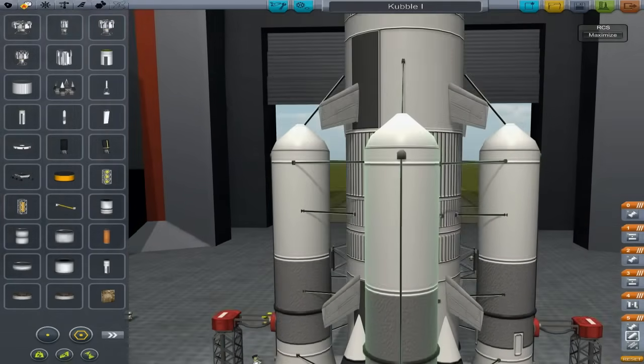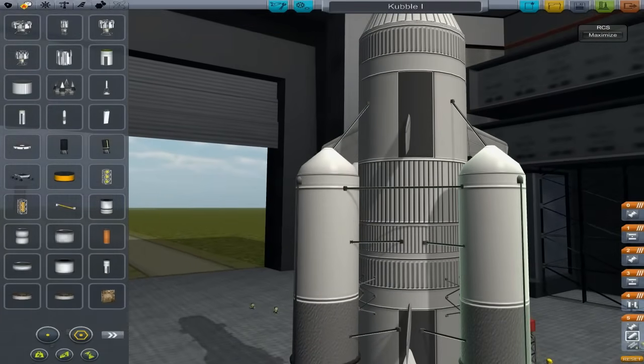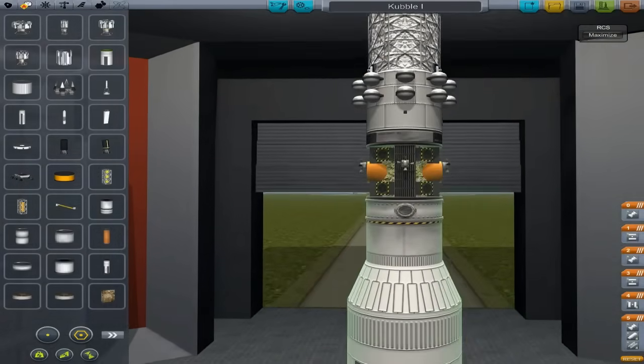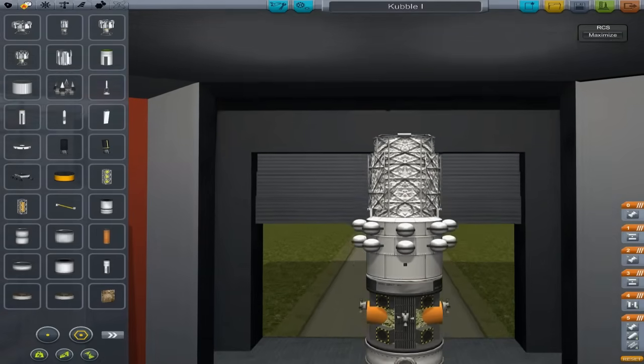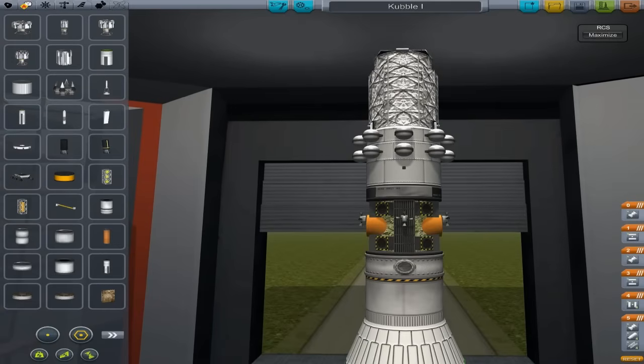We're going to go ahead and launch now. We're going to go up to about 500 kilometers or maybe 1,000 — I'm not sure. I want to go quite high so we don't get obstructed by Kerbin too fast, so we have plenty of viewing time. See you on the launch button.